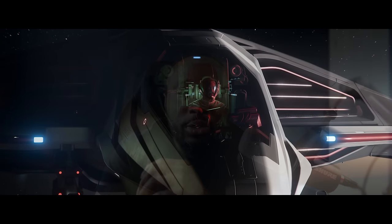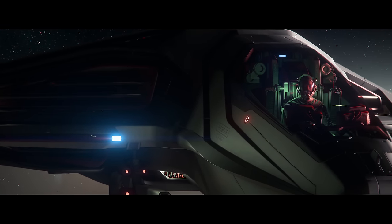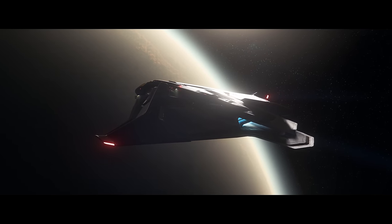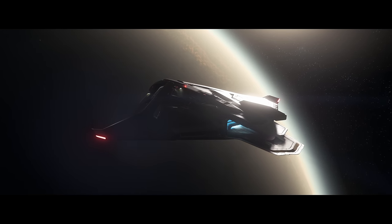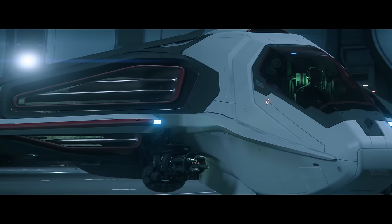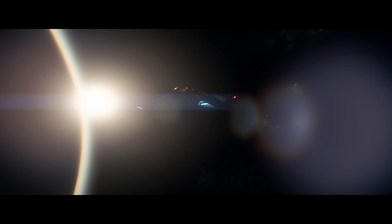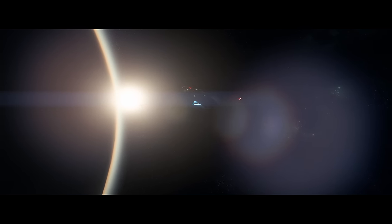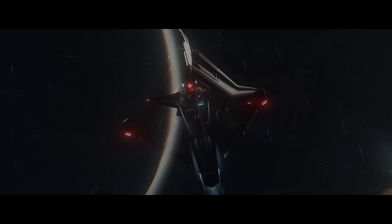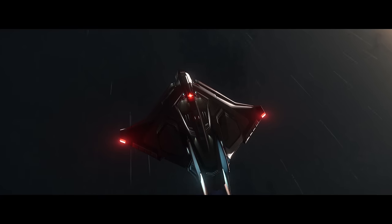Ship glass is extra tough — similar to transparent metal — so there isn't really a need for a retractable canopy like the Vari LX. The retractable canopy on the Carrack will add additional protection, but it won't make much of a difference. It's a cool idea to be able to retract the canopy for extra protection. The Terrapin is a bit different — it has armor plates that retract to release heat from the ship.